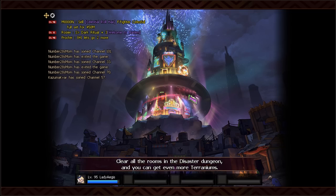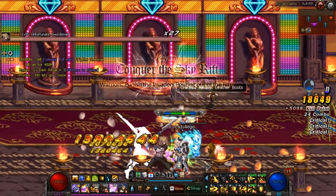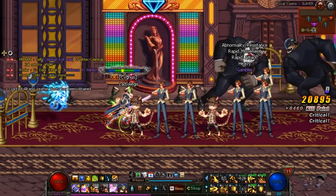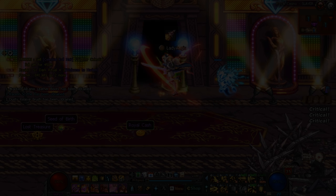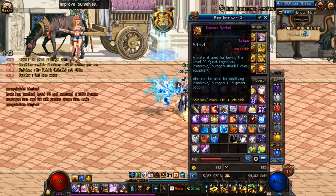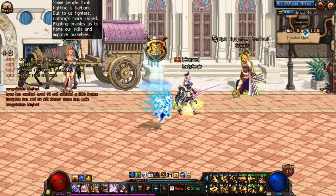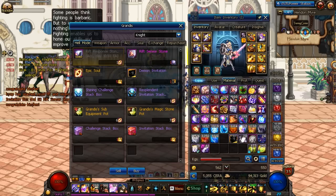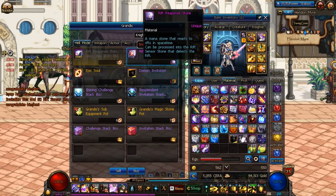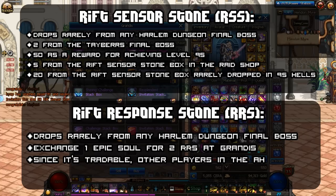The other method to get Tabor's epics is from the Sky Rift Hell Mode. A random dungeon from the Harlem region will be selected to be the Sky Rift for the day. It will run you 30 demon invitations like normal, but will additionally cost two Sky Rift Sensor Stones. Sky Rift Sensor Stones come in two versions: the untradeable Rift Sensor Stone (RSS) and the tradable Rift Response Stone (RRS). You can exchange your RRS for an RSS at Grandest whenever you need to use them. The interaction is identical to demon invitations and demon challenges from before this patch. Essentially, your limiting factor for how many endgame hells you can do is not demon invites like it used to be — it's actually these Rift Sensor Stones.